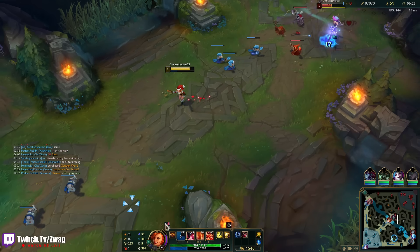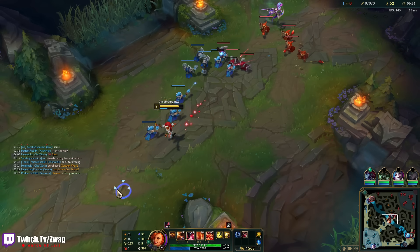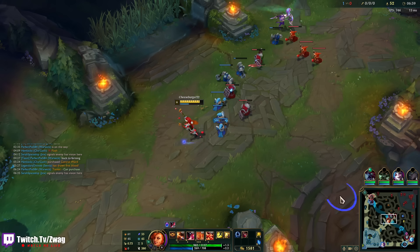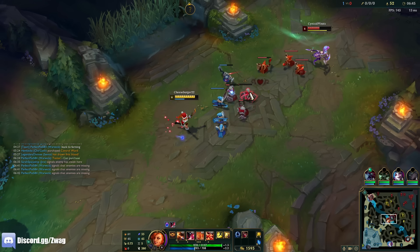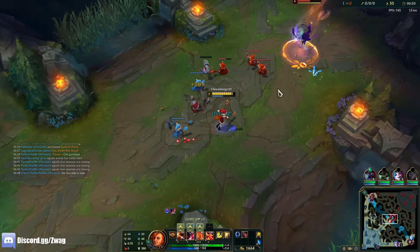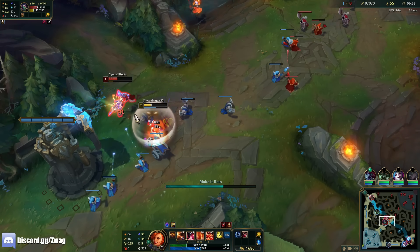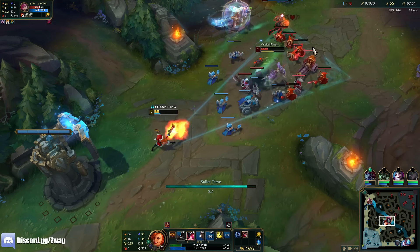If I get her to like 20 health she won't ult in. She still has enough health to do it. I'm not gonna ward because I'm about to base soon and I'm pretty safe — I have Flash and Barrier, I'm not dying. Unless I get baited in. What is this, a recall bait? I walked up and she ulted me — what do you know. I called it!